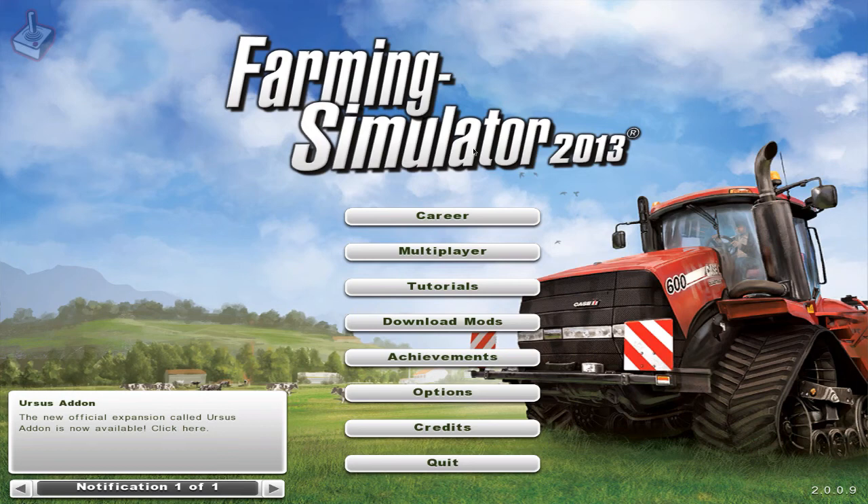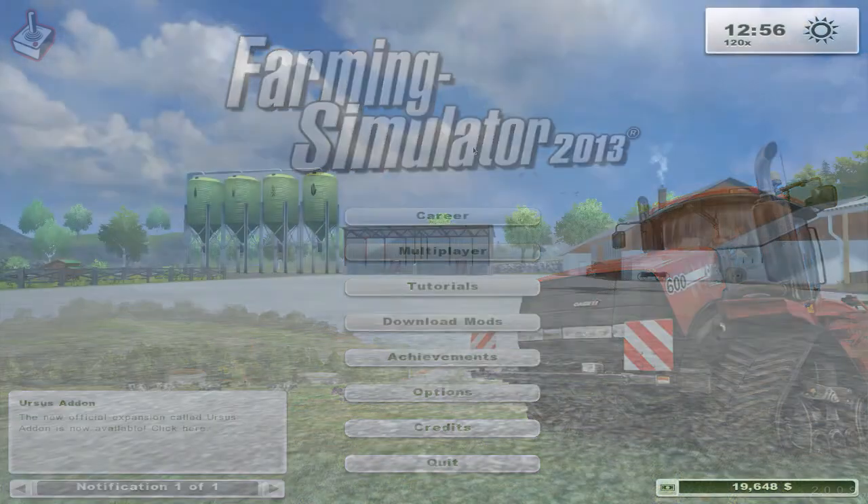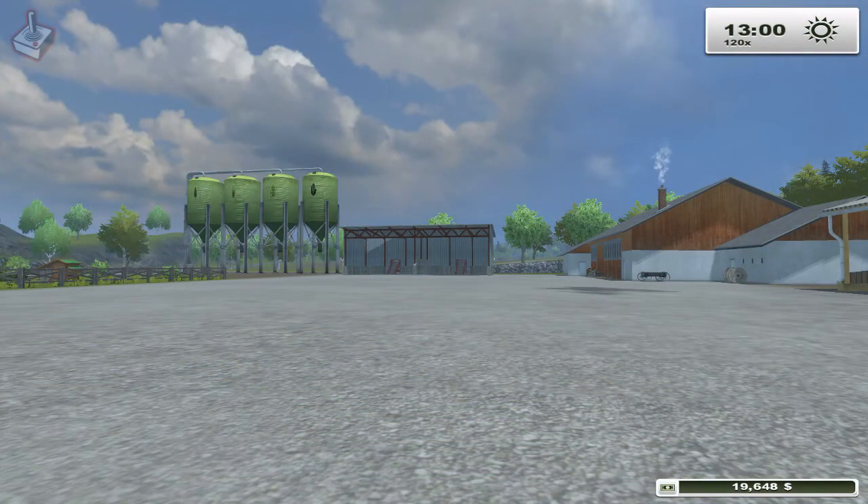So without further ado, let's go down to the farm and get started. In episode 1 I discussed the Kramer Kale 200 and the reasons for selling these tractors. So I will sell these and buy the Wiedermann 4270 CX100T with corresponding pallet fork. This will become useful for missions, which I will explain in a moment.